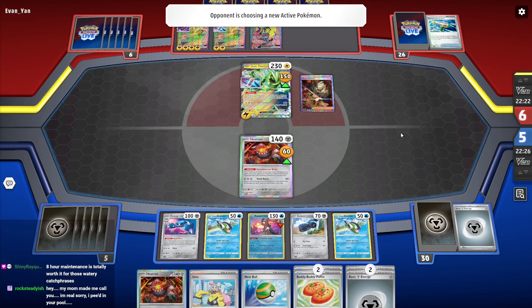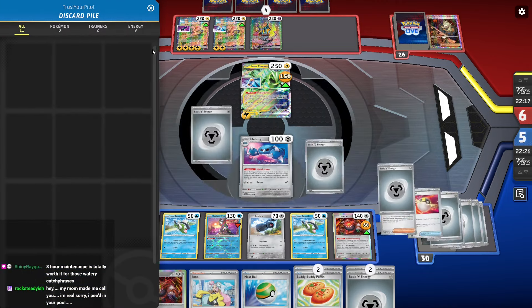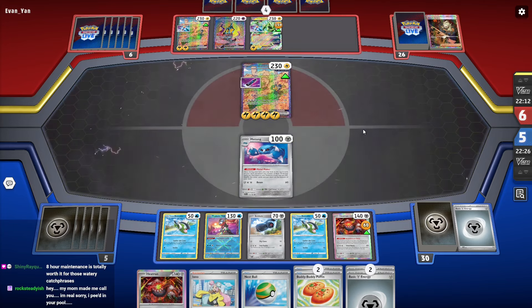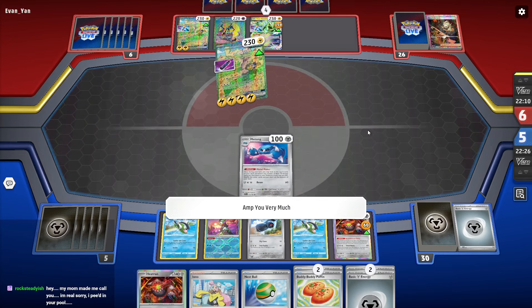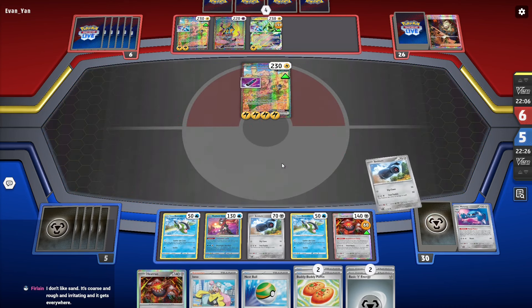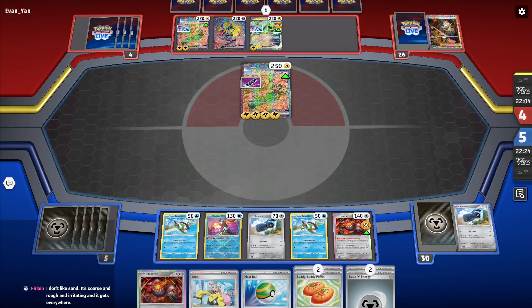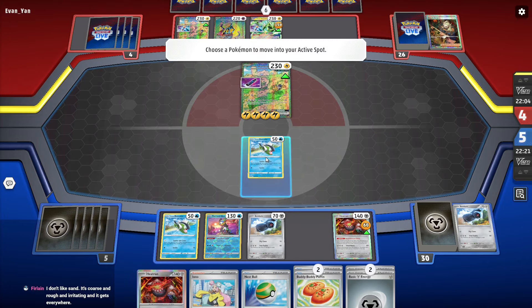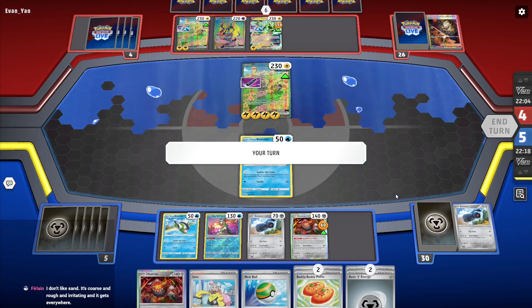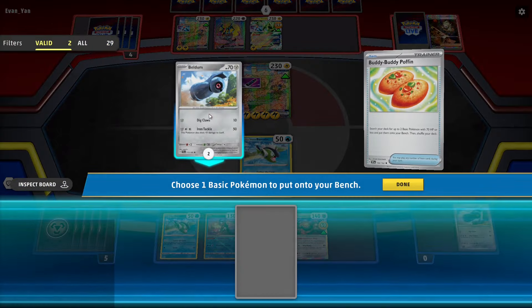They're going for Matang. That's actually not terrible if they go for the Matang, because I have so much energy in the discard pile. Alright, Ampharos very much isn't great. But if I can get a Basculegion, then we are in there. So let's put up the Basculin. We're going to go for a Beldum.